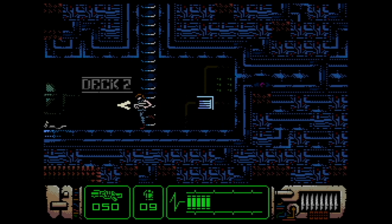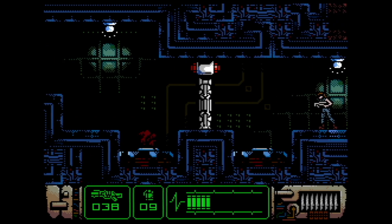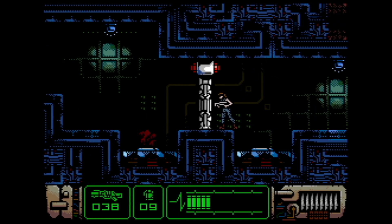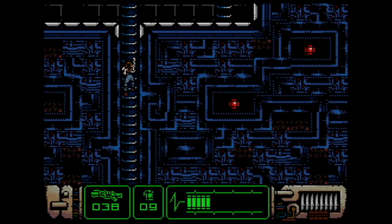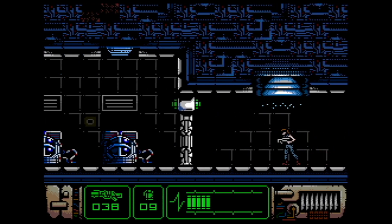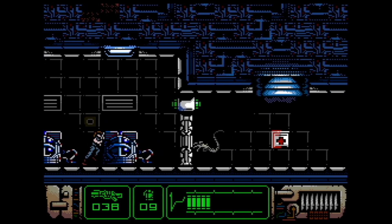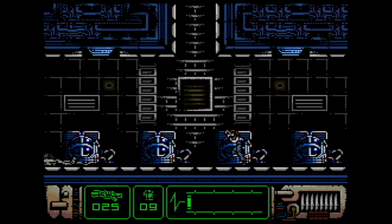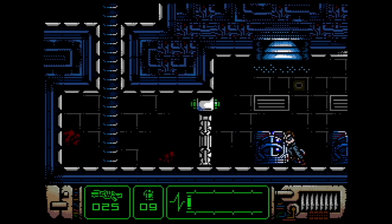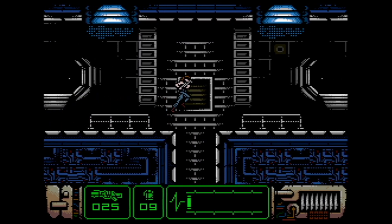Ready for you this time. 38 rounds left — 10mm caseless, light armor piercing, for those of you who haven't seen Aliens 500 times. Hello, little fella. Oh dear. So the facehuggers, you can kind of get them off your face a bit — seems to be if you wiggle your controller. I don't know where I'm going now; I'm kind of lost because I'm talking and can't concentrate on two things at the same time.